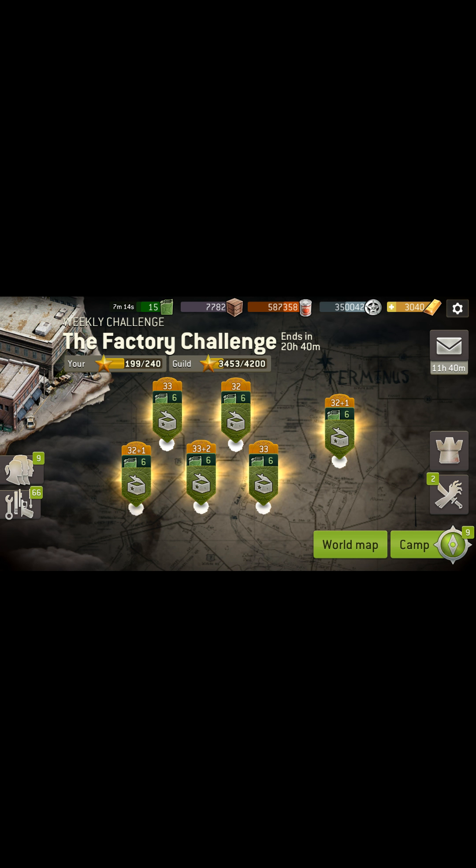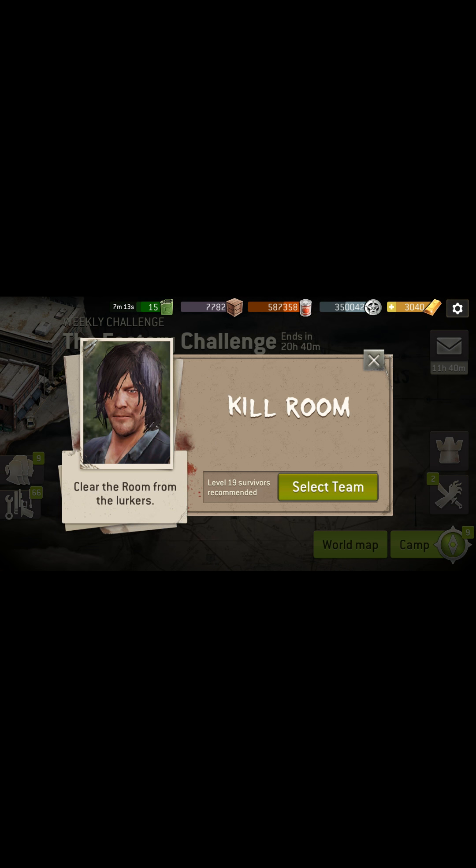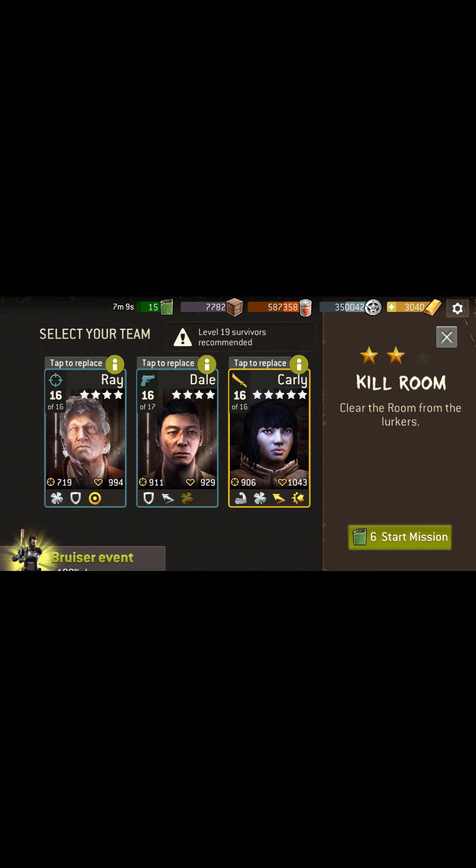We're gonna do the factory challenge — I'm gonna try the level 19 recommended kill room. Typically I've used two hunters in the past, but my one hunter's only level 15 and I don't think he's gonna cut it, so I'm gonna have to change up my strategy and go hunter, warrior, shooter, and hope for the best.